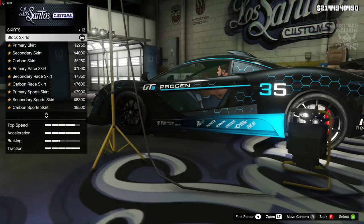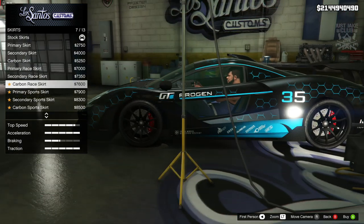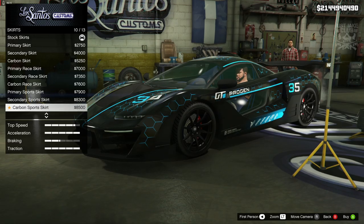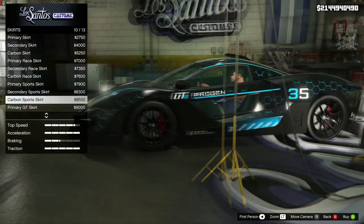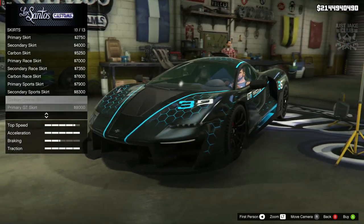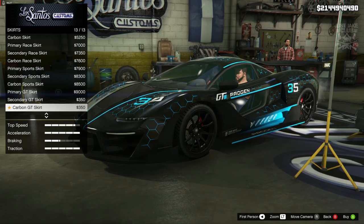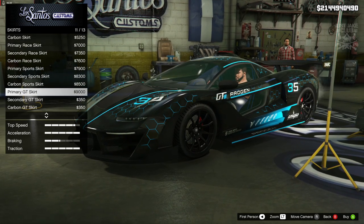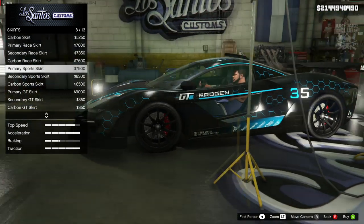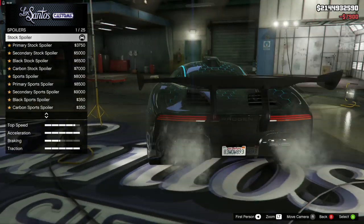For the side skirts we've got primary, secondary, and carbon options. Primary sports looks a little bit better. I don't think the carbon actually looks that nice on the side. We are going to go primary sports for the side skirt - that looks pretty sweet.